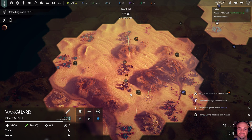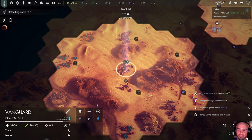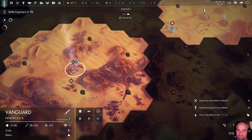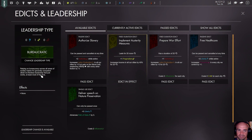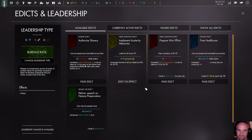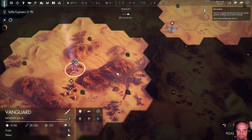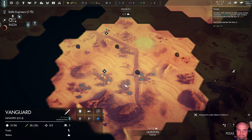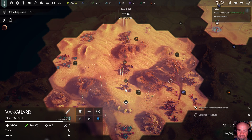It's been a while since I've played — I'm being reminded. The farming district is complete and we've gained a new citizen. Leadership change is now available — we can do heavy-handed or technocratic. I think we're going to go technocratic, but it requires 2 pragmatism and we don't have 2 pragmatism, so we're not able to do that yet.